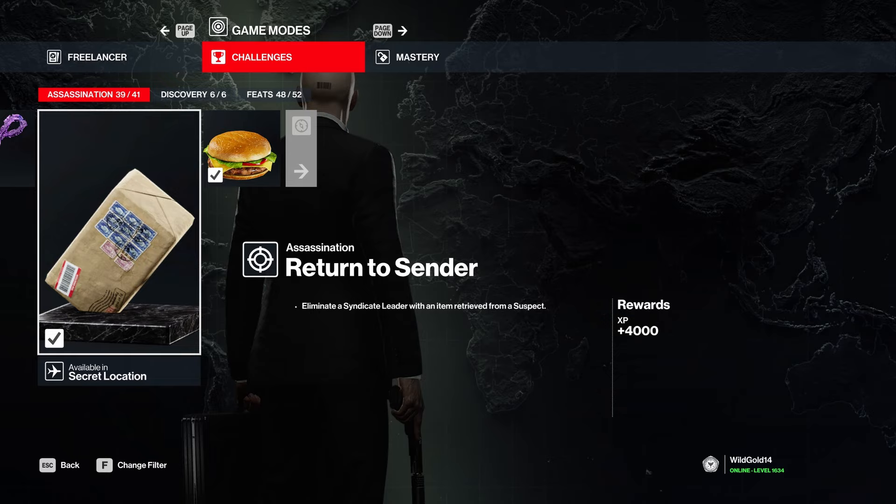'Syndicate leader with an item retrieved from a suspect' is a handover meeting. Some will give you medic tools, but if the person you knock out doesn't drop anything useful, schedule a meeting and keep knocking them out to see who drops what. Eventually you should find a bomb, remote or proximity explosive, or maybe even a taser, and that will allow you to take care of the challenge.